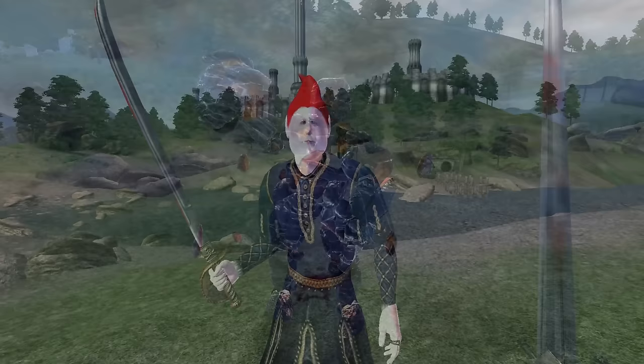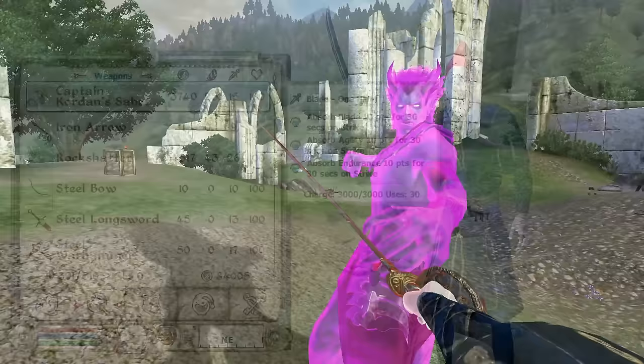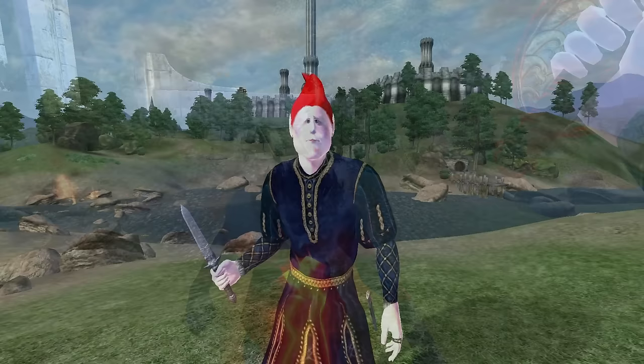Captain Corden's Saber: Captain Corden's Saber can be acquired by purchasing it from Tertia Veducia at the March Rider in Shadenhall. It is a one-handed cutlass, has a durability of 180, a value of 3,740 gold, deals 15 damage, and has enchantments of Absorb Agility, Endurance, and Blade for 10 points for 30 seconds.